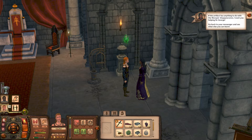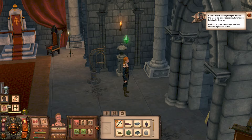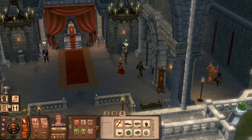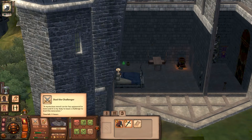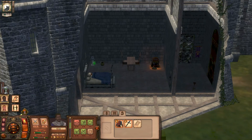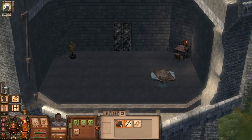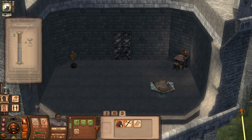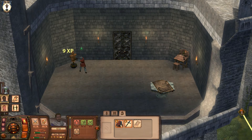'If this artifact has anything to do with the marquis's disappearance, I want you to help Sir George. Go back to your messenger and see what else you can learn.' Do I really need to go to her again? She didn't want to kiss me, you know. 'In duel the challenger, train sim for two hours' — I thought you were training for like eternity.